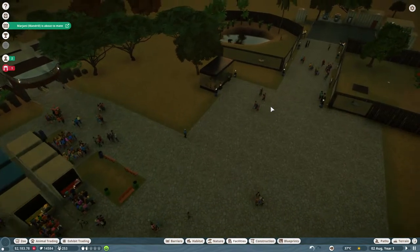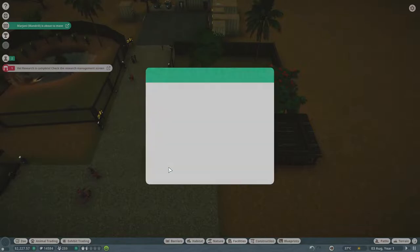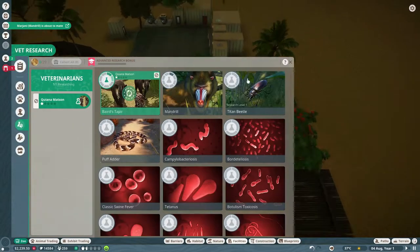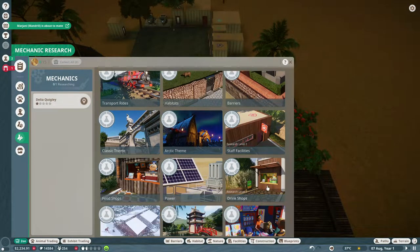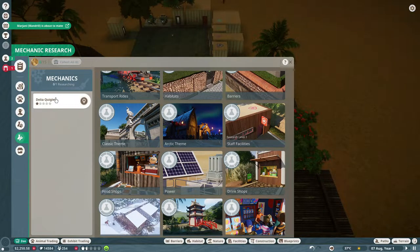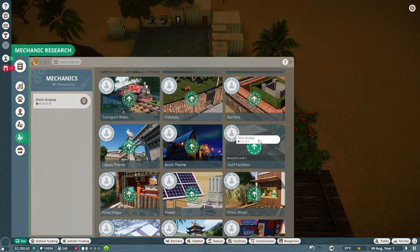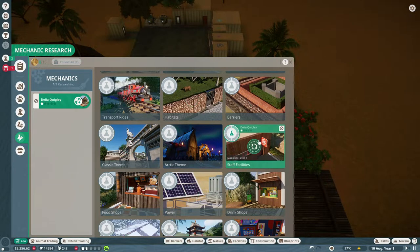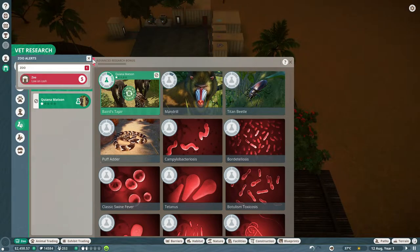The mandrills are about to have a baby! And that research is complete. Did I get a workshop? If I did, I have to have my mechanic working on something. I'm not having them work on anything right now. The most important thing is probably upgrading the staff facilities — having larger ones would definitely not hurt.